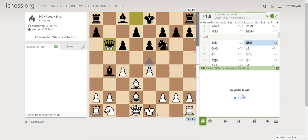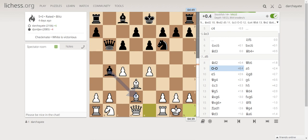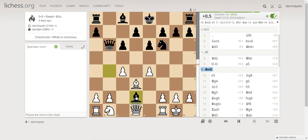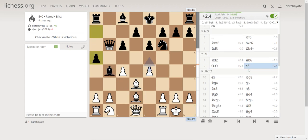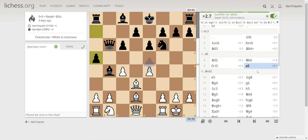After bishop b6, there's no database record for this position — it's a completely new game from here. The computer suggested I push a pawn, but I chose the safer option and castled short. The computer suggested he take the bishop on d3, but instead he played a5.